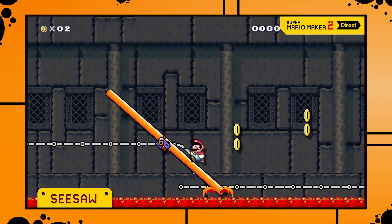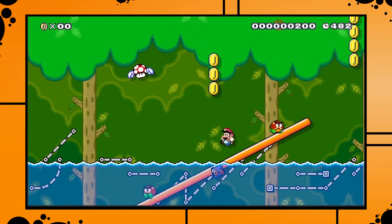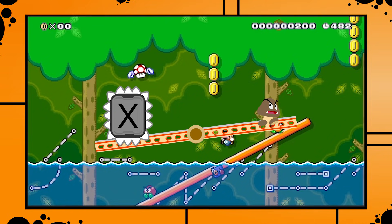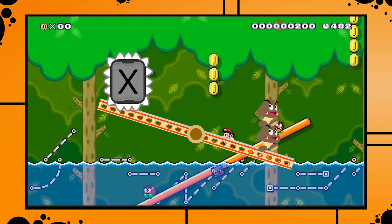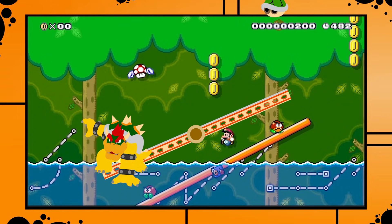Next the trailer shows the seesaw platforms, which are actually the one item that surprised me the most. Those should be incredibly powerful for a simple reason — enemies affect them as well. This means we're able to build simple weight systems, like there is weight X on the left side of the seesaw, and only if we add more weight to the other side does the platform tilt enough to trigger a P-switch or whatever. That opens up an insane amount of new ways to build crazy things. I'm also wondering if different enemies affect them differently — does Bowser weigh more than a Koopa?